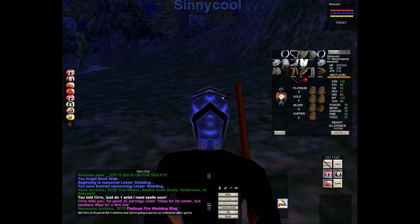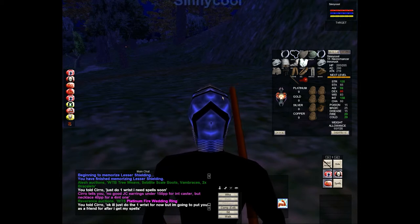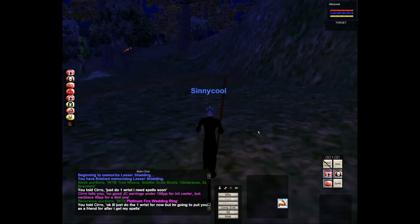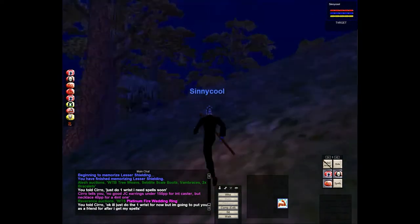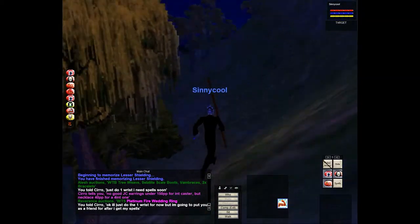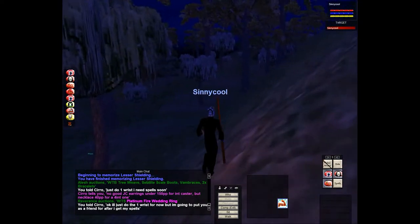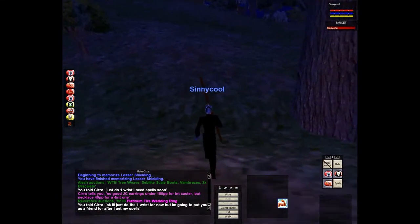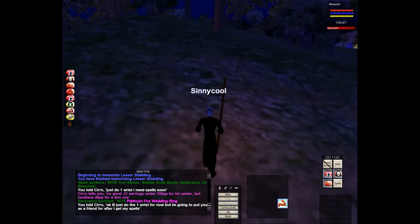I say I'll just do the one wrist for now but I'll put you on friends after I get my spells. I looked him up later when buying something else after purchasing my spells. I get Bind Affinity, which is an awesome spell - you can put your spawn point wherever you want, so if you die you pop up there, or you can gate to that bind point without dying. I end up setting my bind point right next to the bank, so now I can gate straight to the bank instead of running through three zones.